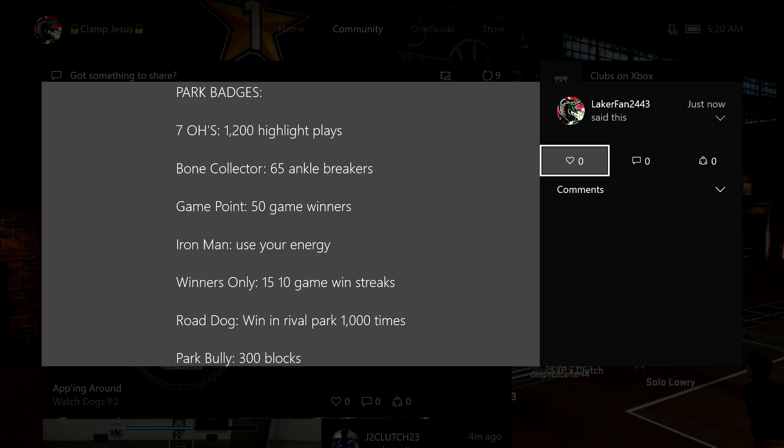Real quick, I just want to call out some misinformation — someone messed up their numbers big time. They said park bully was 100 blocks, game point was like 10 game winners, and seven O's was like 50 highlight plays. That's just wrong.